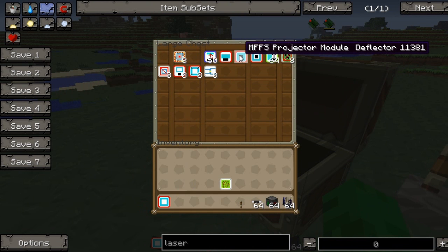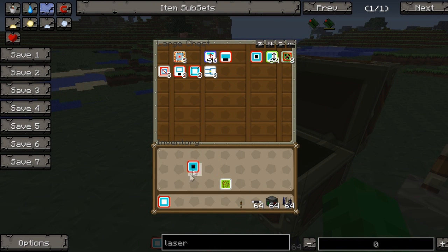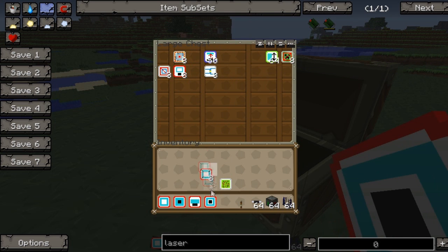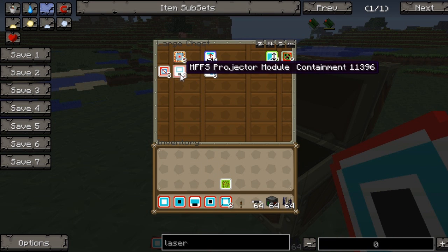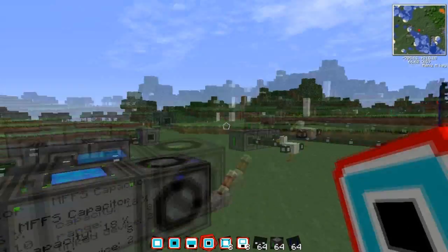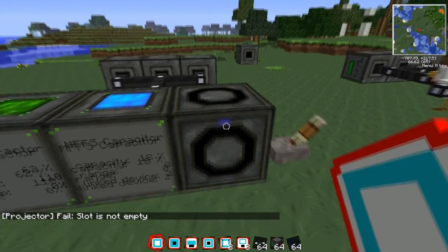There are quite a few different shape modules: there's a deflector, a wall, a tube, an advanced square, and a containment. I haven't tried half of these out - there are a bunch of different ones and they all change the shapes and sizes. I want to try some of these out.